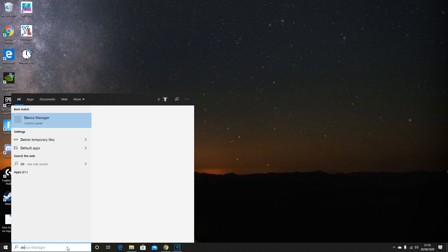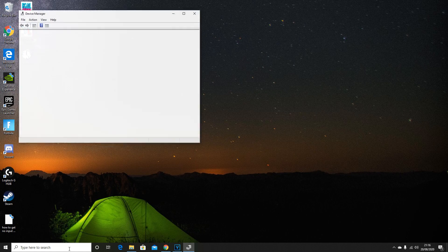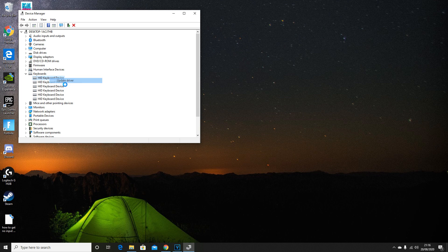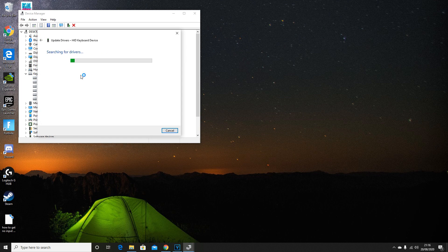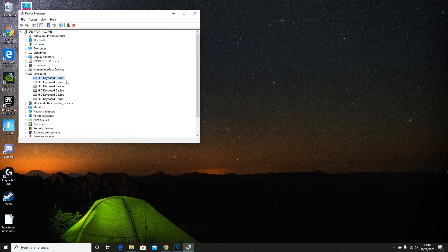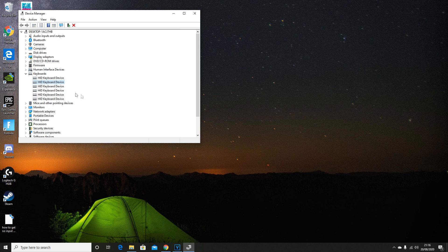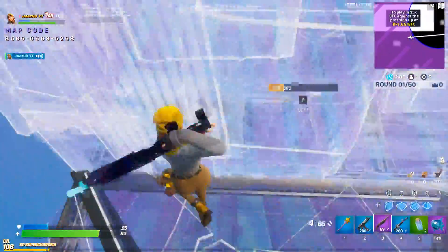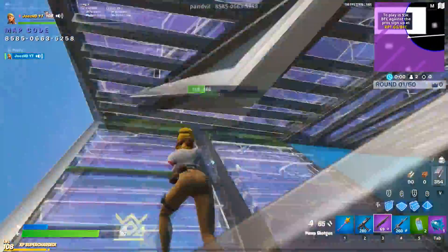For this step, go back to your search bar and search 'device manager'. Go down to where you see your keyboard — you should have a list of different keyboards. Right-click on the top one you see and click update driver, then search automatically for the best drivers. Do it for every single one you see, in order from the first one at the top all the way to the bottom. You can't miss any of the keyboards. Your game should be running 100% smoother.